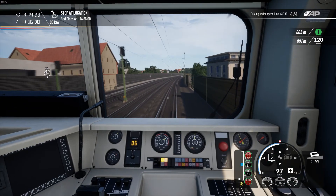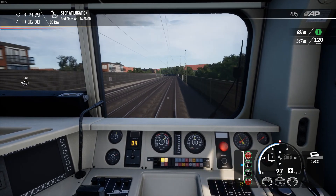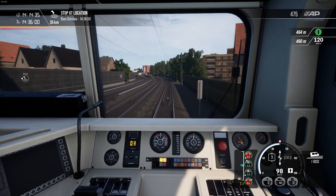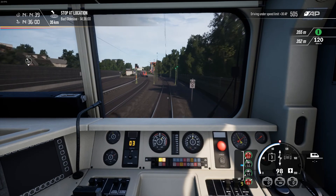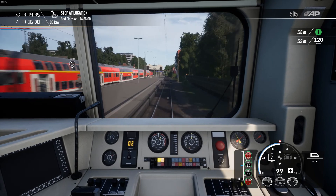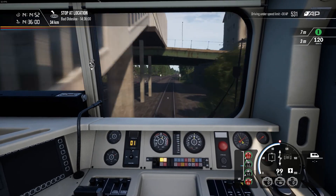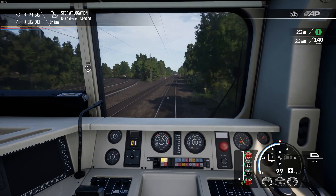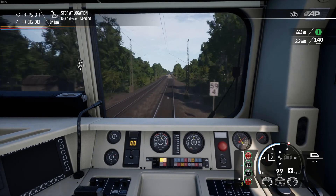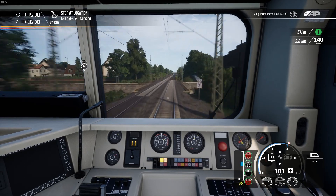I don't remember too much from the original Hamburg to Lübeck route in Train Simulator, but what I do remember — and this is actually quite fascinating — is that this section is actually used by international services running between Hamburg in Germany and Copenhagen in Denmark. I believe they normally use the Danish IC3 DMUs for that run. I find it quite disappointing that there's absolutely no representation of S-Bahn trains in this add-on, so that's one area where the Train Simulator version is better.